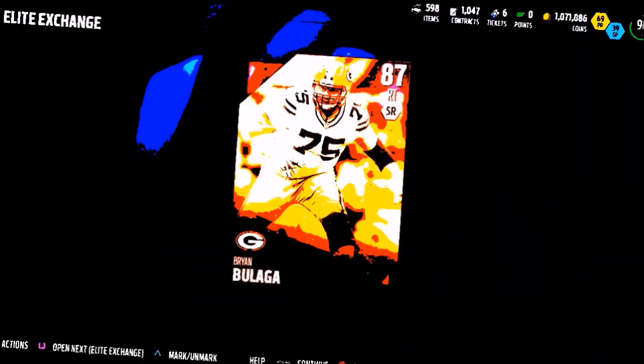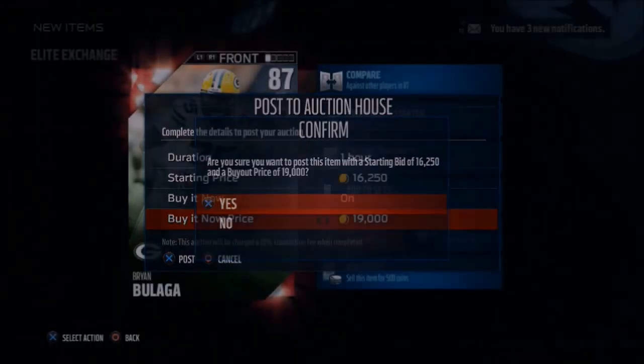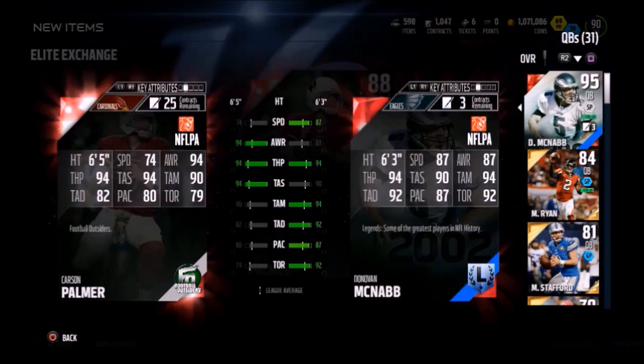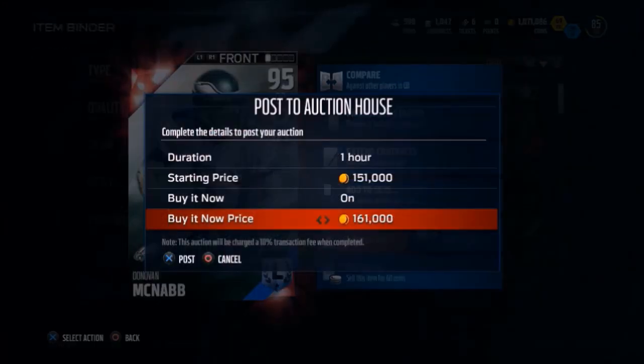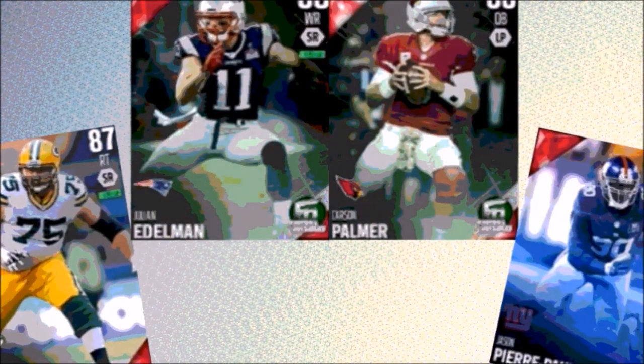For the fourth one we get another Brian Bulaga — the second one of the video — and this is very unfortunate because that takes away from a possible Elite Exchange Player being in another position. But the last one makes up for it: we get a Carson Palmer, 88 overall quarterback, and we went ahead and sold McNabb. Very bittersweet moment right there.